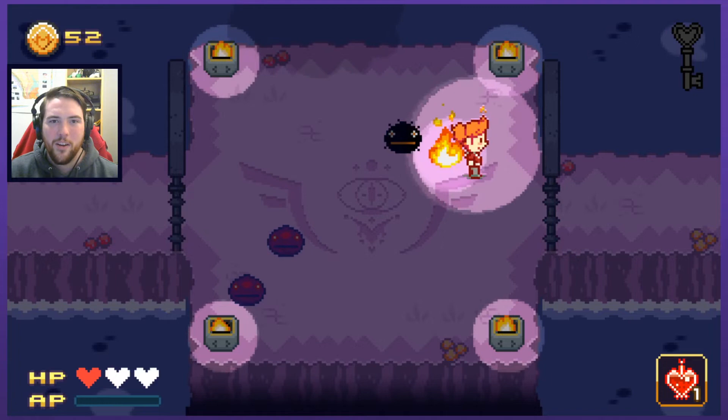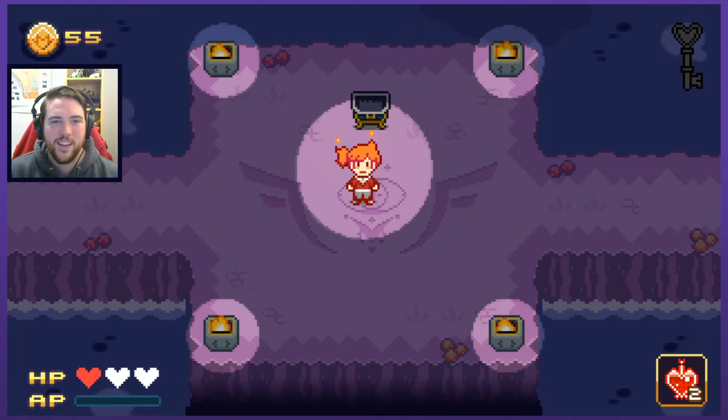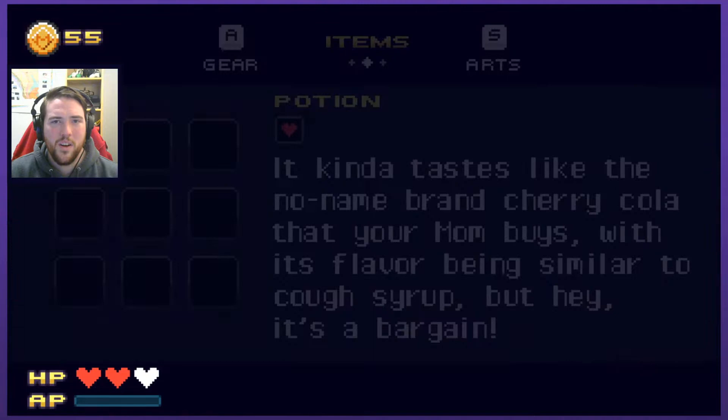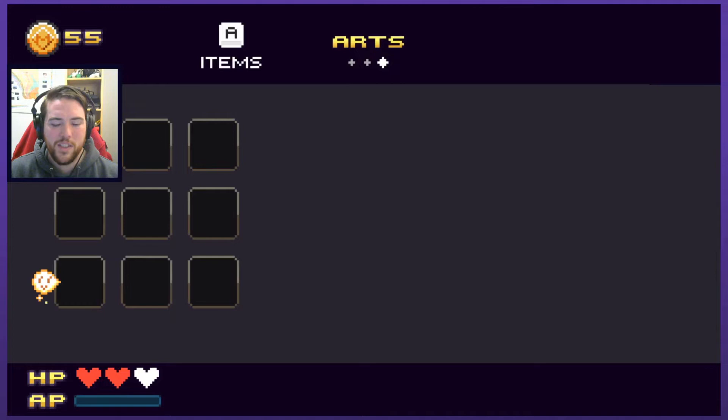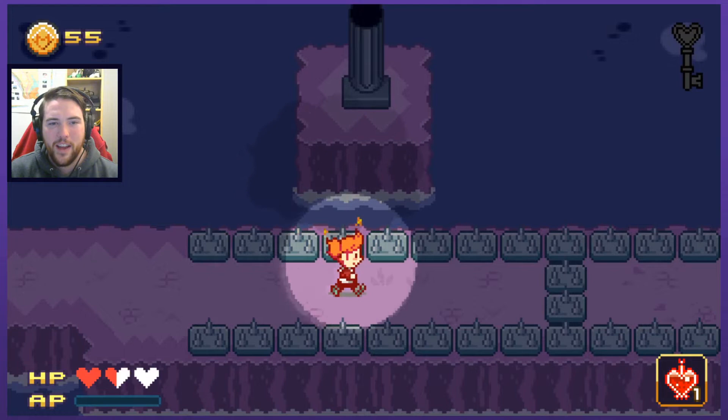It seemed like lighting that up was significant so I just went for it. Turns out it was super necessary. Fizzy cherry drink — I better just go ahead and use one. I have the sword, items, arts. Fireball. You have a bunch though, so I could potentially find others and equip them. I also have AP that hasn't come into play yet. Dark Mina's coming after me. I don't know what I'm gonna do about this.